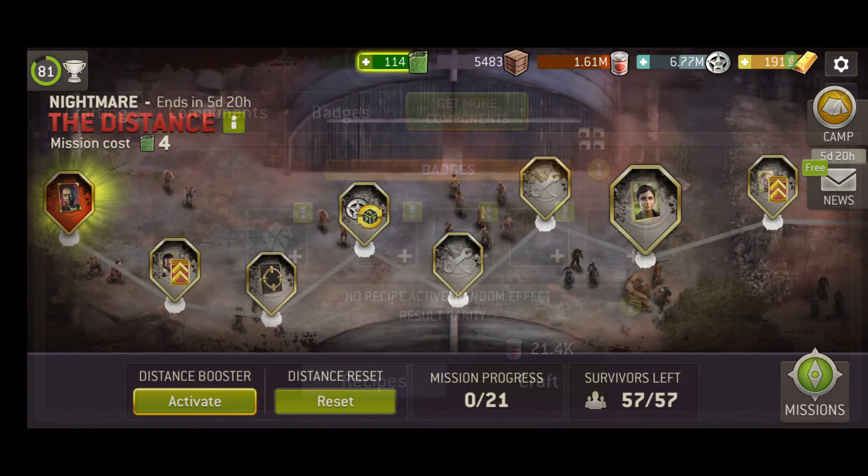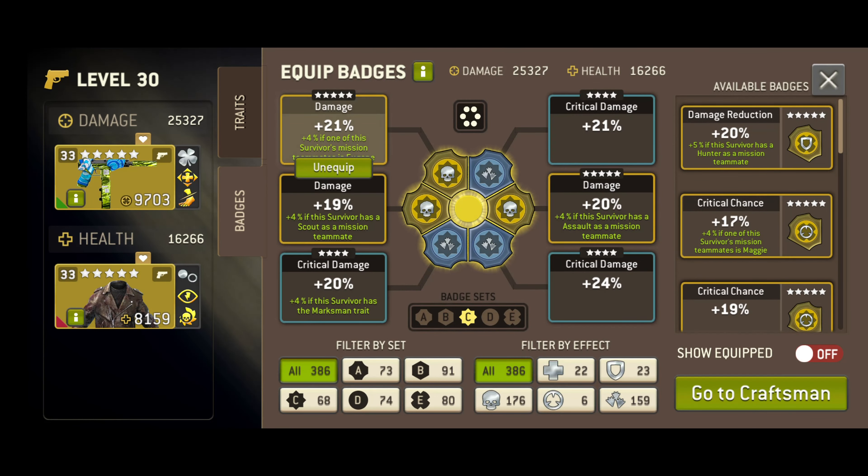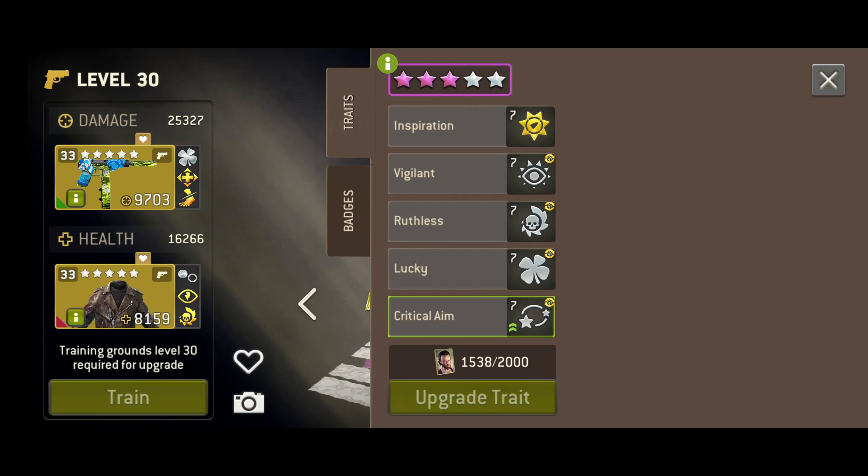Use of higher quality pieces means a stronger chance of getting a more effective finished badge. That might all sound confusing, but I can take you through the crafting process and the game tells you exactly what you need to use to get exactly what you want when actually making the badges.